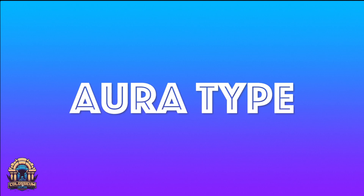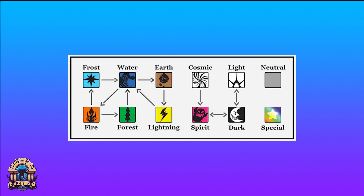Now each one of these pages has an aura type. At the moment, there are currently 12 different aura types that a page can be. The available aura types are water, flame, forest, frost, lightning, earth, cosmic, dark, light, spirit, neutral, and special aura. You'll dig deeper into aura types and how they affect each page at a later time.